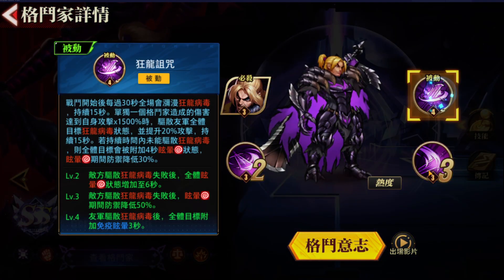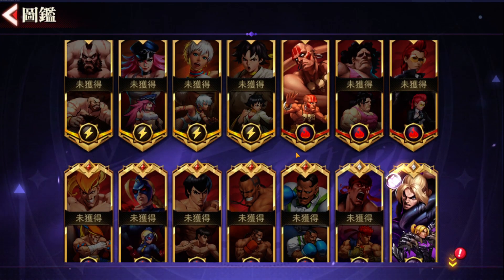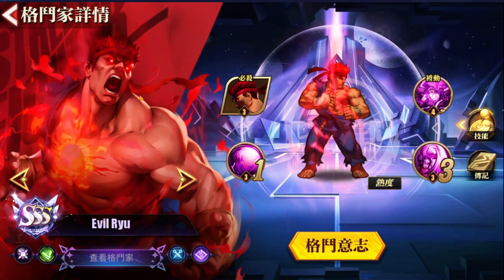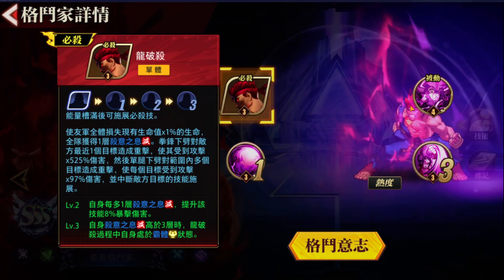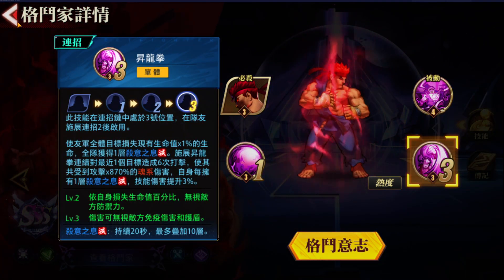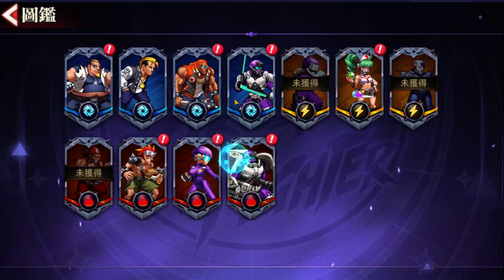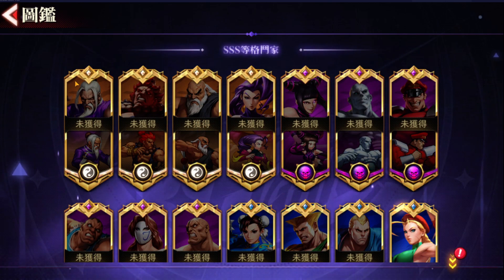Dragon Kan is the legendary one. Evil Ryu is also legendary — you can only buy him, there is no other way to get him in this version. I really don't want that system on global. Players will give up if legendary means paid-only. There are also some summer characters missing — I probably need to unlock certain things to see them.